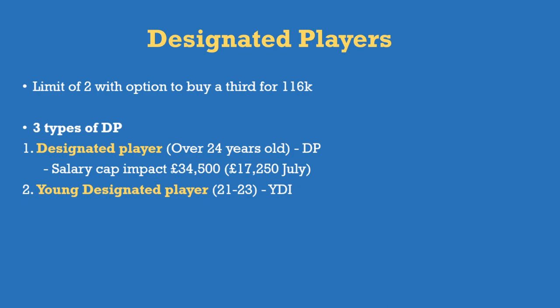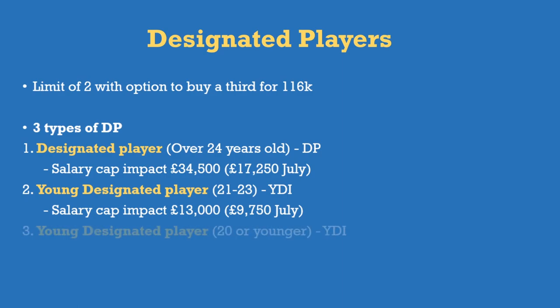That's how you can have designated players on big wages without it heavily affecting the salary cap. Young designated players aged 21-23 have a cap impact of £13,000, or £9,750 if signed in July. Players aged 20 or younger have a salary cap impact of £9,750.